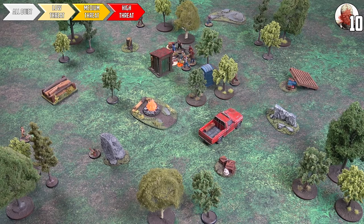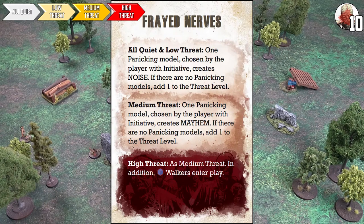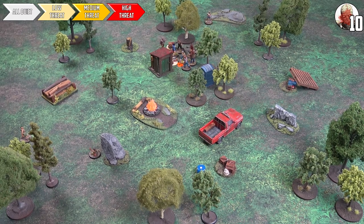Final event phase: the card is 'Frayed Nerves' — quite ironic given what just happened. On high threat, starting from medium: one model with low or medium nerve, chosen by Ian, creates mayhem. Ian chooses Clem — she starts screaming and causes mayhem. Additionally, a single blue dice worth of walkers enter play. The relevant walkers are moved into place as the game reaches its chaotic conclusion.